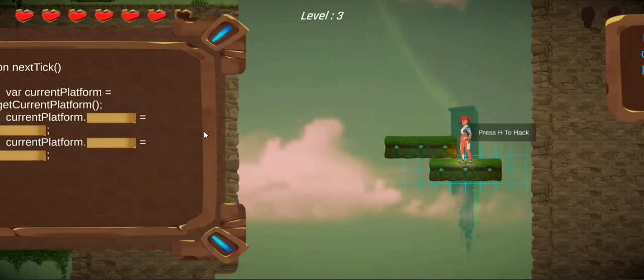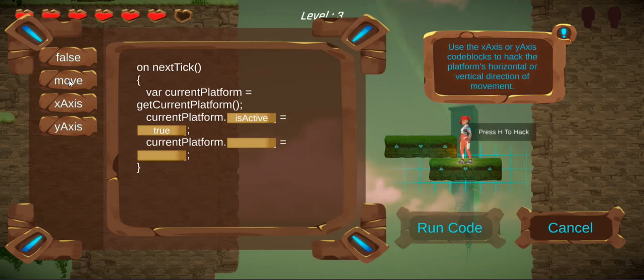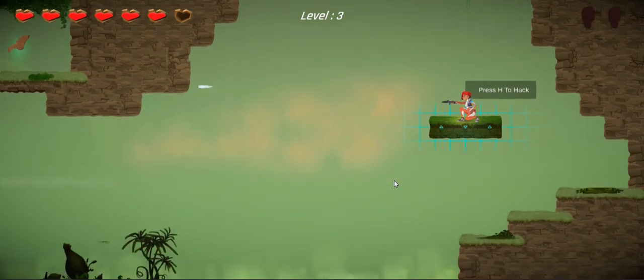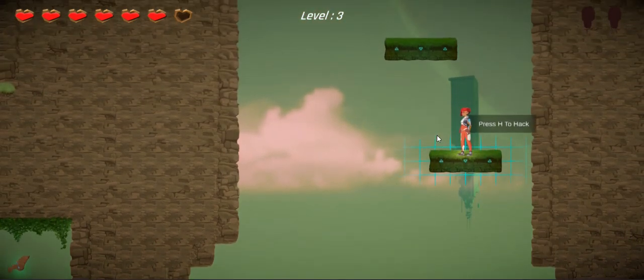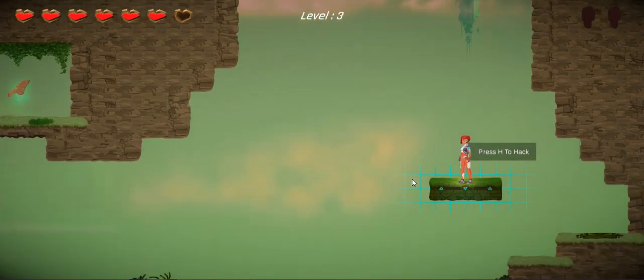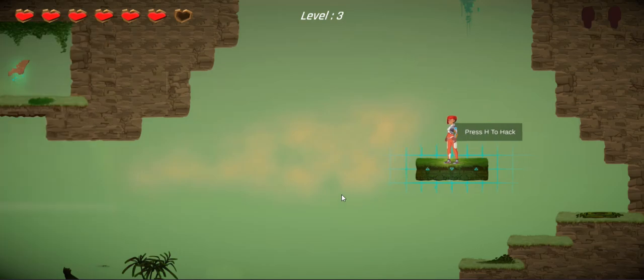Okay, let's do this one too. Current platform is active equals true. Move equals Y. There we go. Oh, for that I need to switch. I need to get it to right there. Stop.